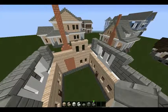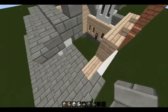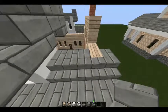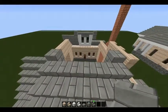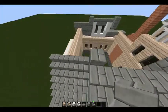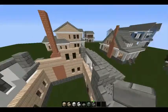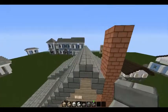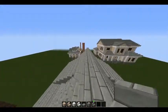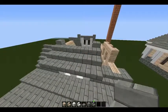The easiest thing would be to finish building up your stairs all the way to the top, and then we'll finish off our smaller roof up here. Finish building up these four stairs on each side. Once you get to the top, place an upside-down stair and it should just go slabs all the way across. Go ahead and do that and then we'll work on the little roof.